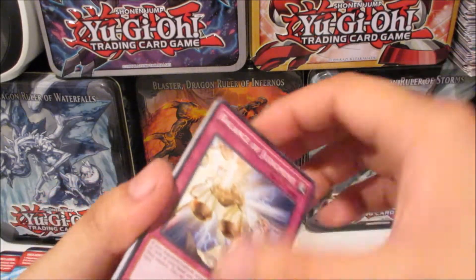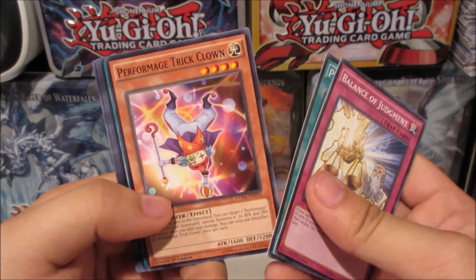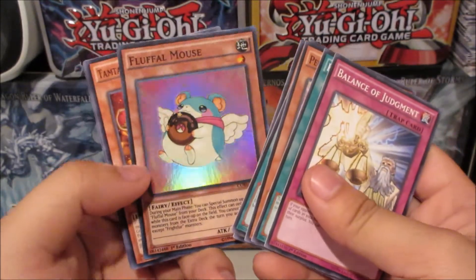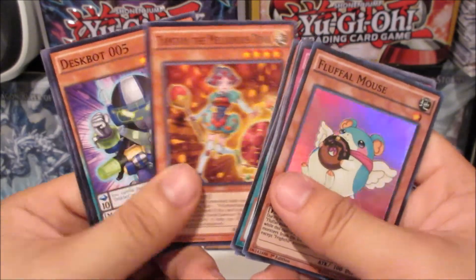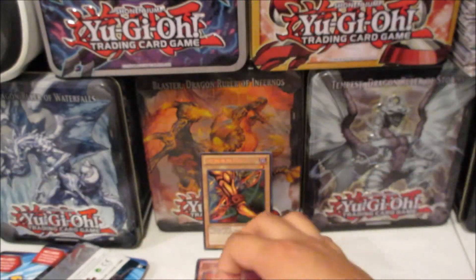From the first pack we got Balance of Judgment, Pianissimo, Four-Mage Trick Clown, Aroma Garden, Aroma Performer Age, Bergamot, a super rare Fluffy Mouse first edition — not bad — Tam Tam the Melodious Diva, and Perform Age Damage Juggler. So we got a super rare out of the first pack.